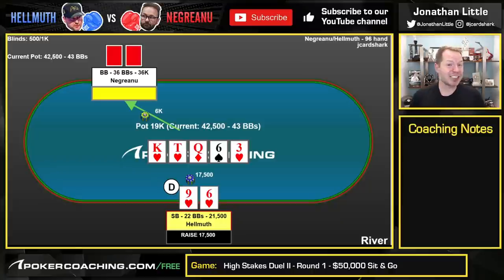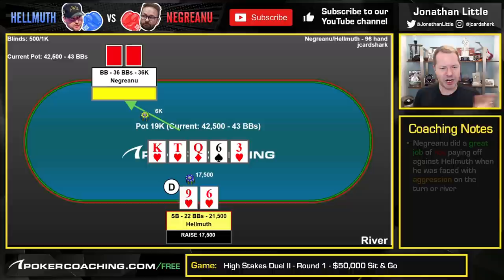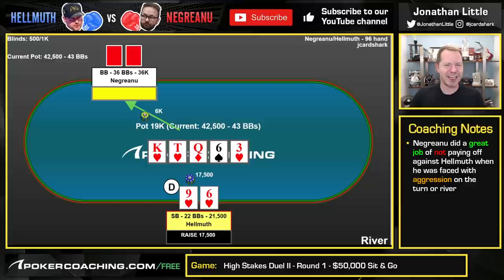If we node-locked a little bit better on the river, if Negreanu bets and Helmuth raises, Negreanu should probably fold almost everything. Most people don't fold almost everything here, but one thing Negreanu actually did do very well is he just did not pay off Phil Helmuth on the turn or the river when Helmuth wanted to put in a lot of money.